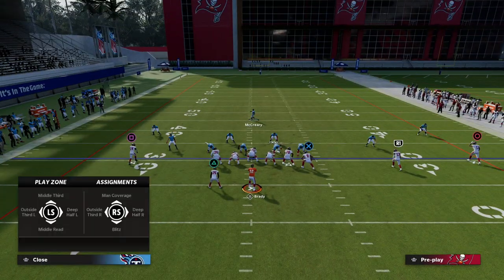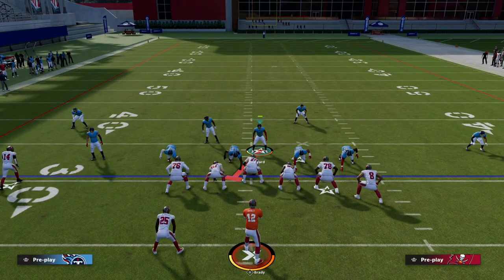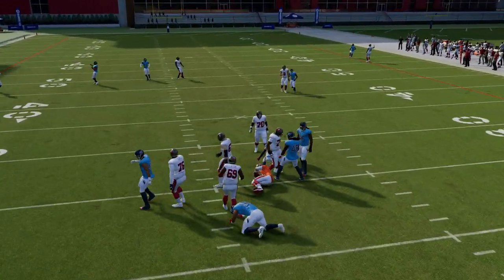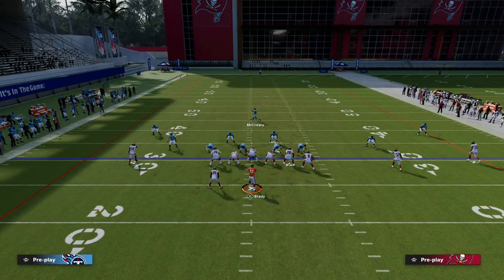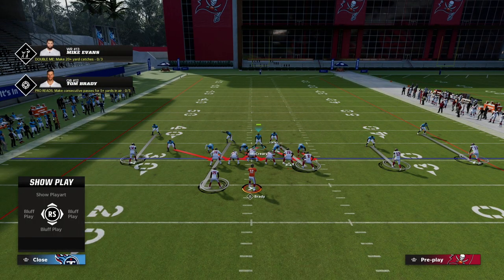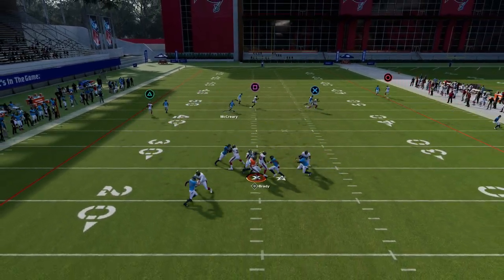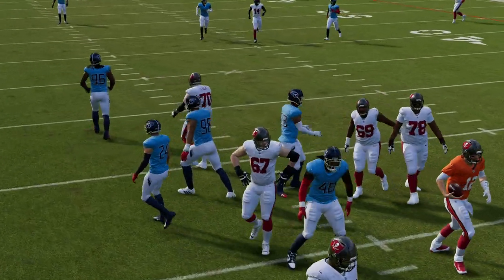We'll show you another way to run this in case you're having some inconsistencies with this blitz to make it a little more consistent. Basically what you're doing is running down to the center, and you'll see a really nice B-gap or edge pressure. Depending on the offensive line and the hash mark, those things can make a big difference. If you wanted to make this really easy, you could just user this guy, run down at the center, and even when the pressure doesn't come in it's still a really good shed defense.